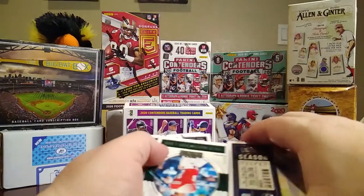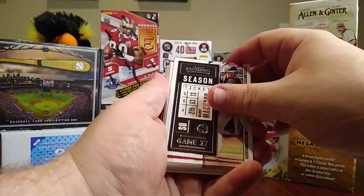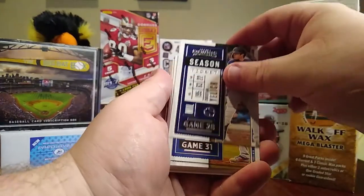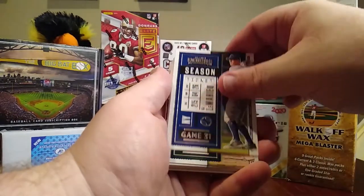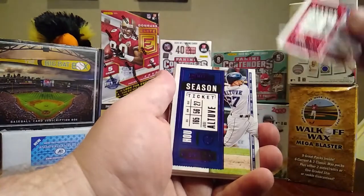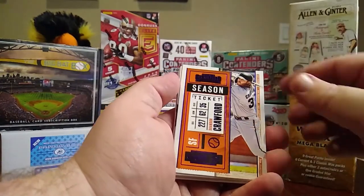Okay, next pack: Charlie Morton, Luis Castillo, Manny Machado, Anthony Rendon, Christian Yelich, Jacob deGrom, Hunter Dozier, DJ LeMahieu, Matt Olson, Paul Goldschmidt, Jose Altuve, Trey Mancini, Brandon Crawford.